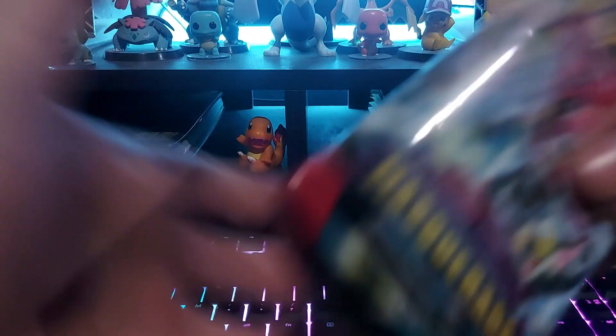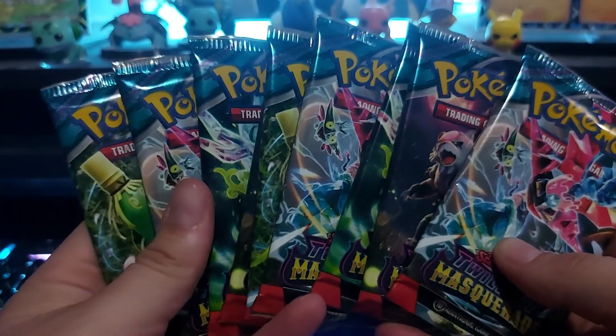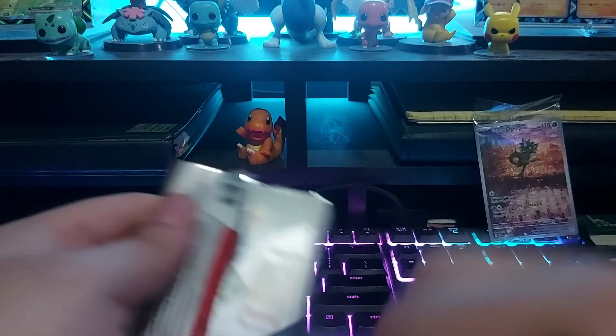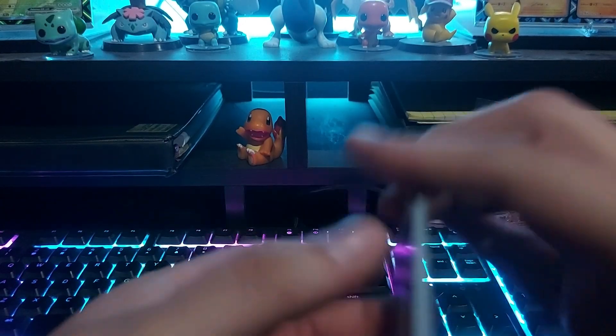So I'm just gonna leave him there and let's go ahead and start opening the ETBs. Like you guys know, we got nine ETBs. Okay, so let me just put them in order and we'll get started. Starting off with our first of nine — let's go ahead and see what we get. There's our code and let's take it slow.